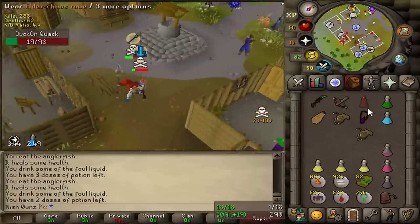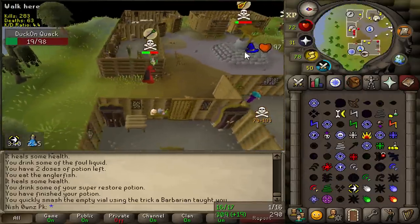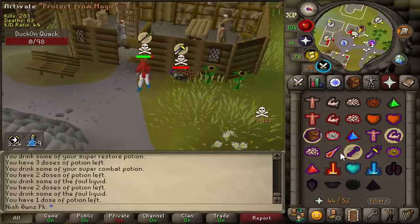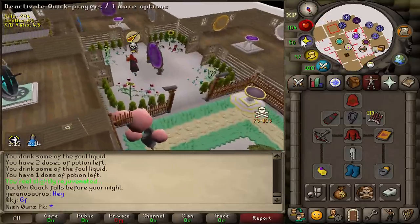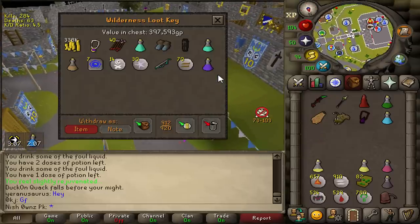Wow, dude. Why didn't he die there? Dude, that's so lame. That should have been the kill. And that is the kill. Nice. We still got it. He bumped for the double Karasi, but I ate out of that, and then my dagger specs should have killed him but he ended up tanking those too. It was a good thing he ran out of food there or he would have got away. Only 400k loot though.